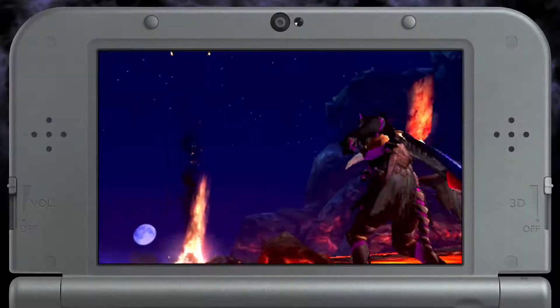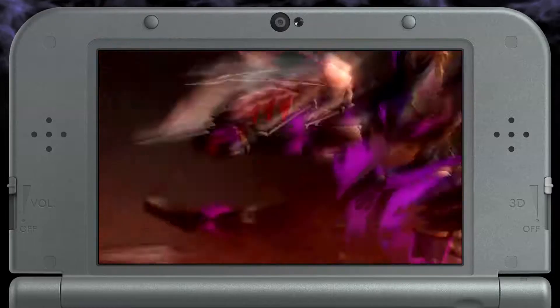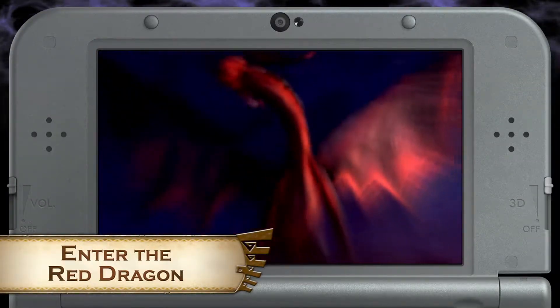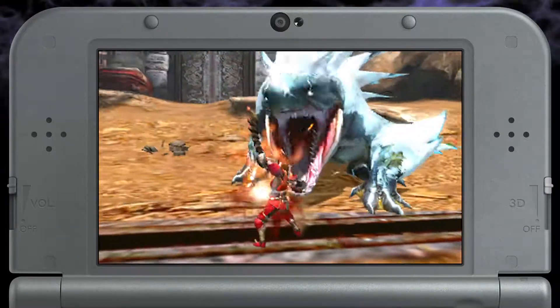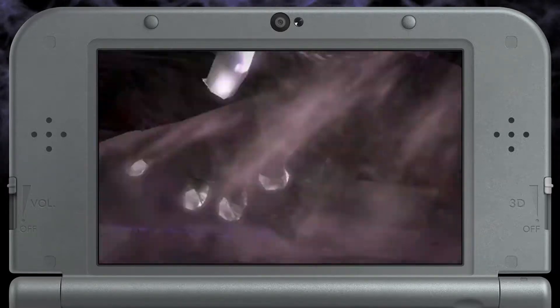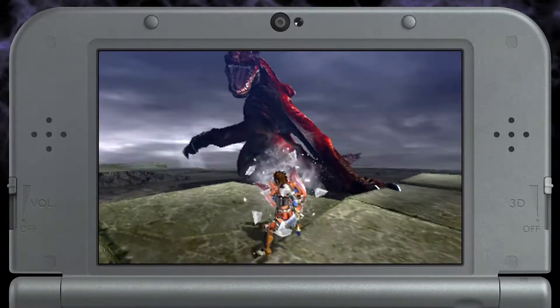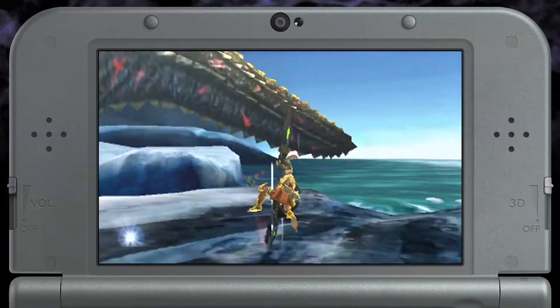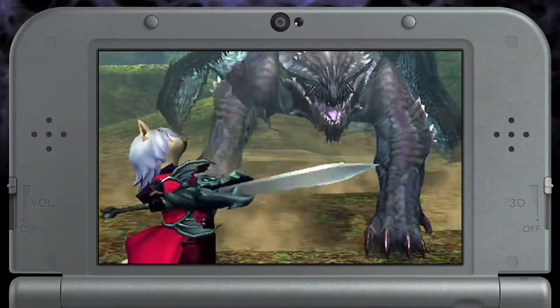To wrap things up, go through fire and flames to take down this Crimson Fatalis in the quest Enter the Red Dragon. As always, all this content comes to you for free, with more on the way on the first Friday of every month. All previously released DLC is also available for download, so make sure to get those too. Check again in July for more awesome quests and equipment. Happy hunting!